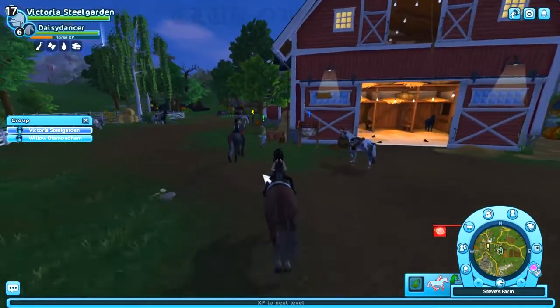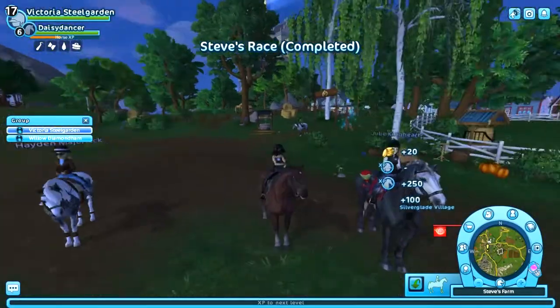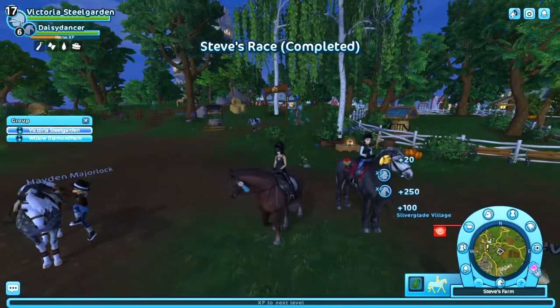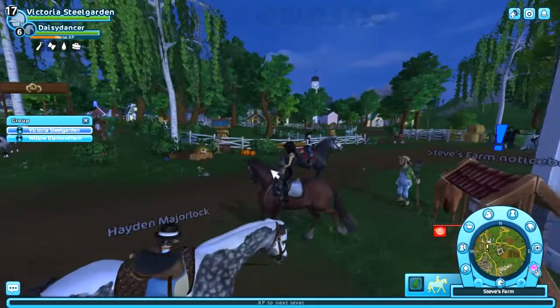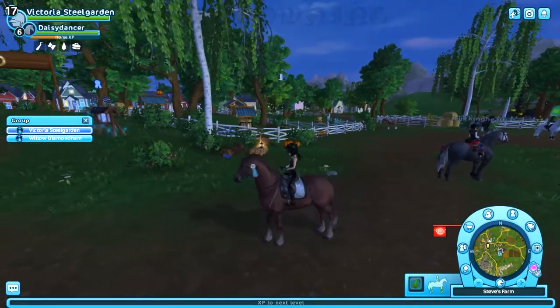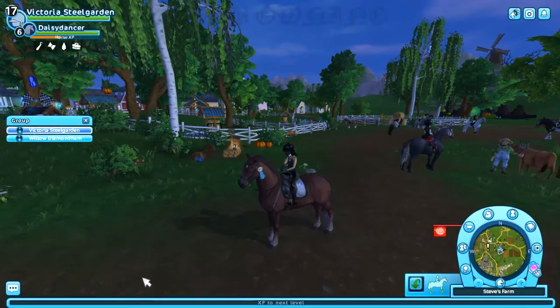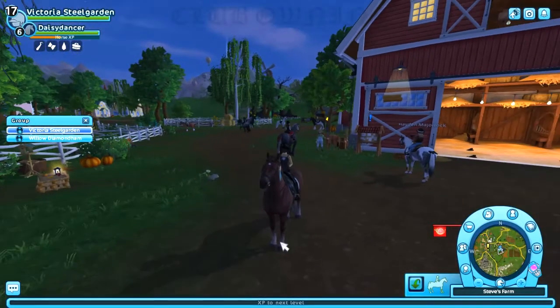Our next requirement is to have at least one item of the outfit and one item of the tack. We suggest you have all of it and buy all of it, but if not, we will make some exceptions. Just try to, because then there's a better chance you will get in. Speaking of the club outfit, let's get into that in one moment.